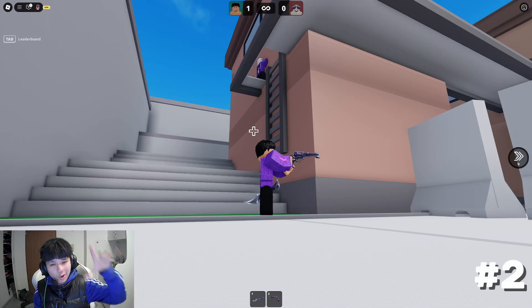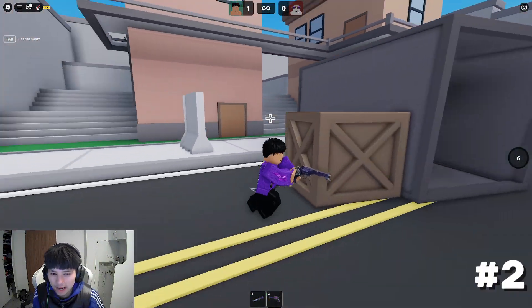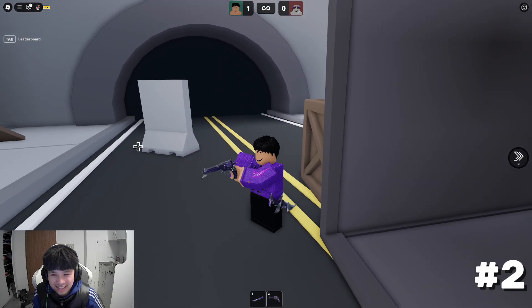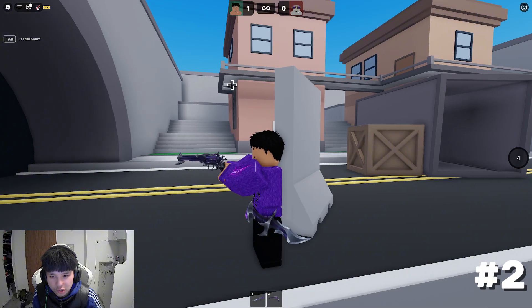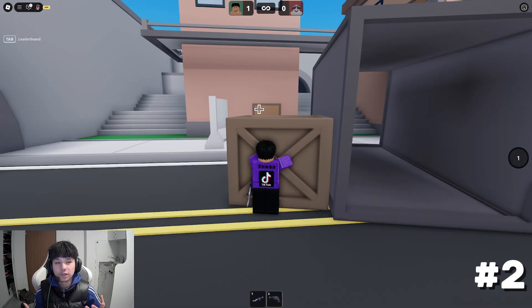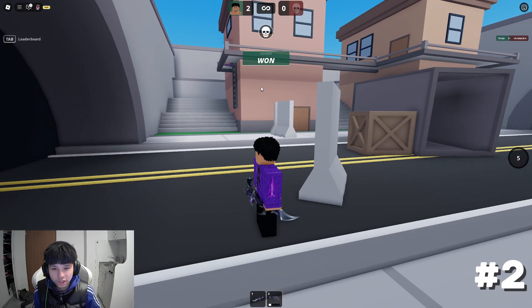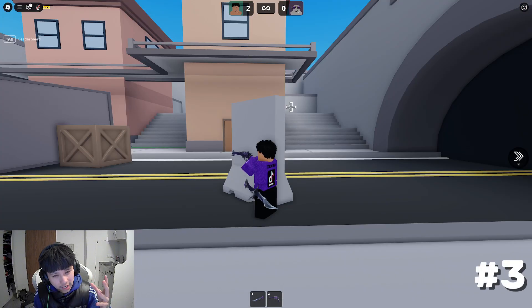Now for this next angle, let's say your opponent is up there. He climbed up the ladders and you are like on mid. There's a nice way of shooting your opponent — all you got to do is dash to this little barrier right here, and you can actually shoot their legs through the little gap right there. Boom! Just like that, you can shoot him through the gap.